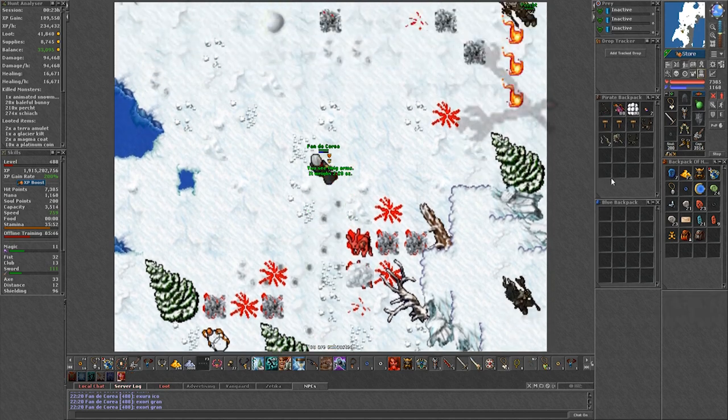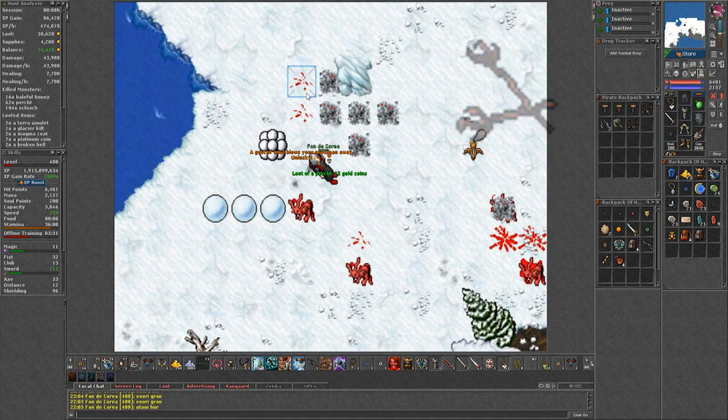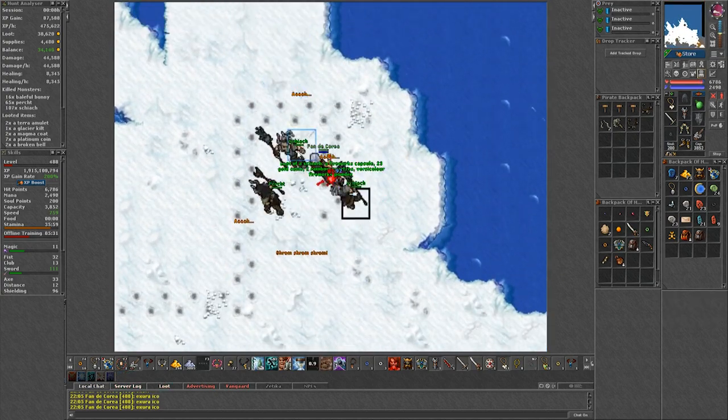Kill the snowman and then loot the tweak of arms from it. If you don't get one, you will have to wait another 5 minutes in order to spawn a new snowman using the same method. Repeat this until you get the tweak of arms.